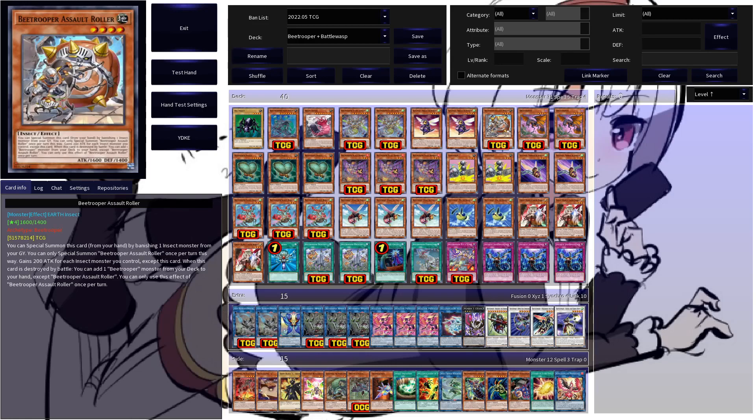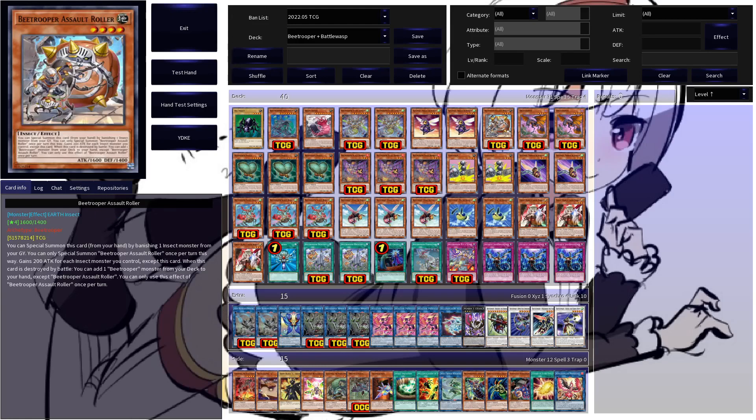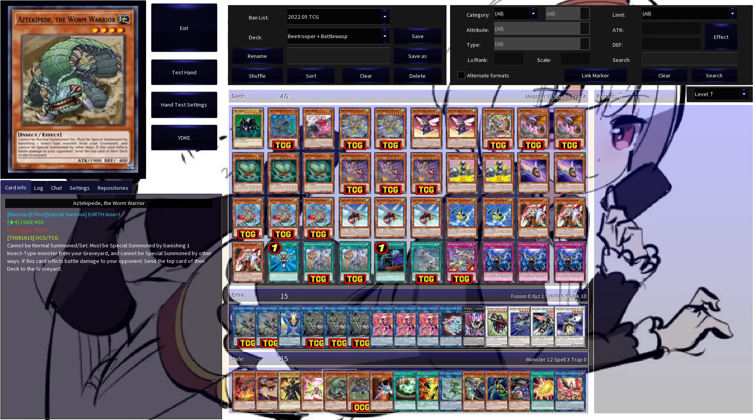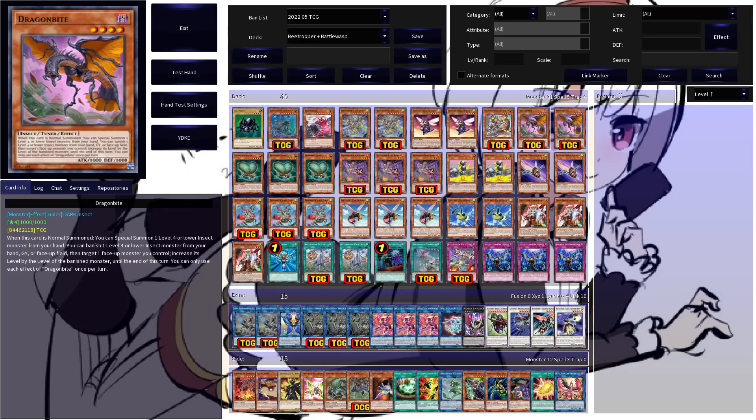B-Trooper Assault Roller is another extender you can play — special summon it by banishing an insect monster from your graveyard. I'm playing this over Stackerpeed in the main, as you can also normal summon Assault Roller. You have to special summon Stackerpeed by its own effect, but Assault Roller you can technically also normal summon, which is rather neat. That's why I am playing the one Assault Roller instead of a Stackerpeed here.